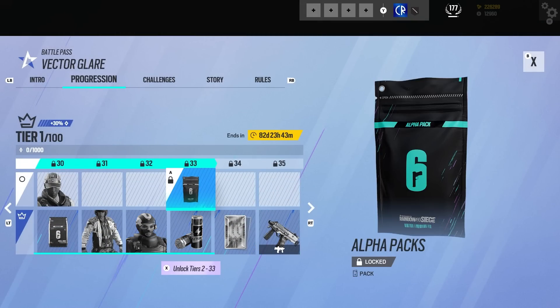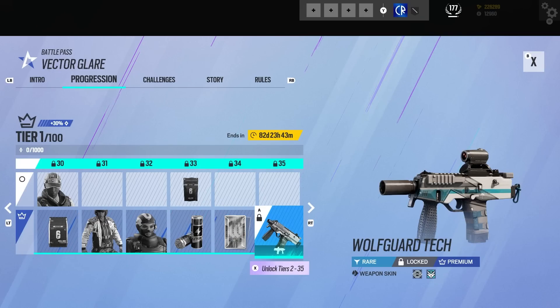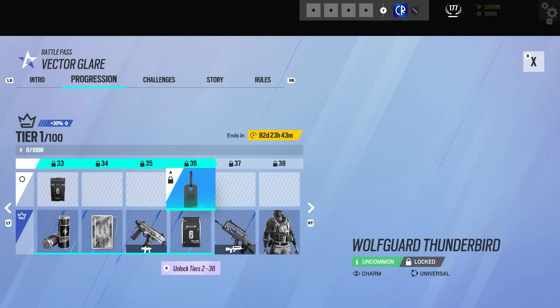Then we got a booster, we got an alpha pack, we got a Sens background. I really want a universal background for Wolfguard here — I don't think we're going to get it though. And we've got the Clash skin — simple but using the colors and all that. We've got a bravo pack.